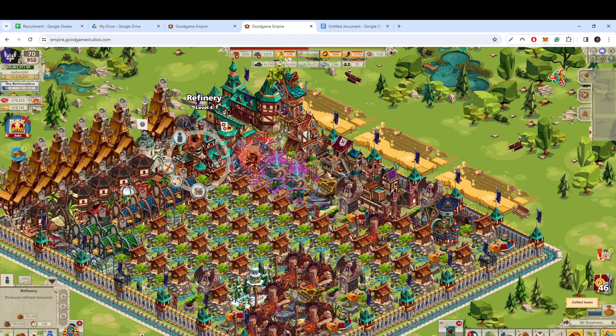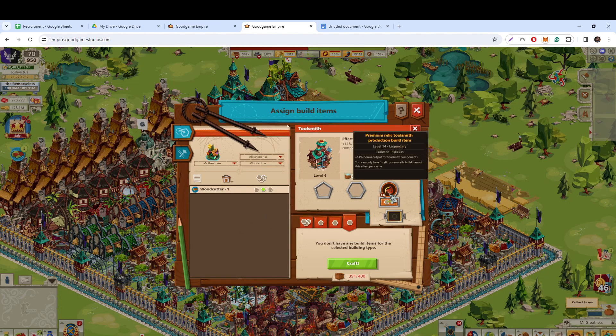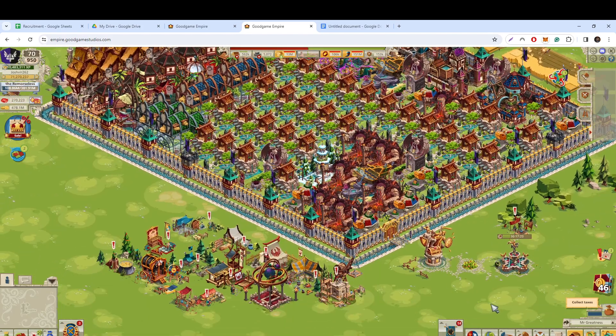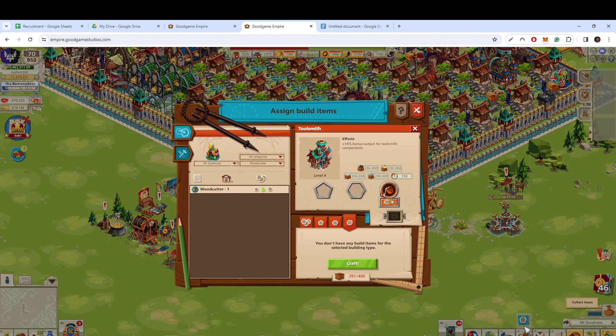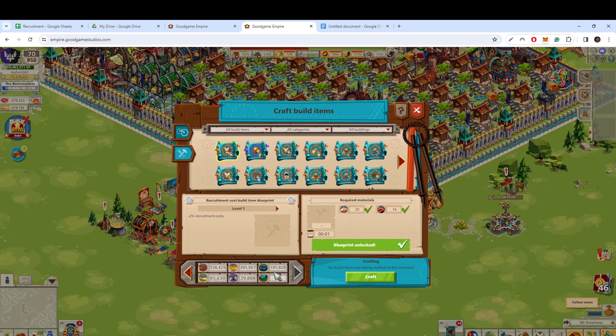You can also increase the tool output with crafting items. For example, this one at level 14 gives a plus 14% bonus output for toolsmith components. You get those items from the new materials, which you can craft, and you get those materials from the horizon event.